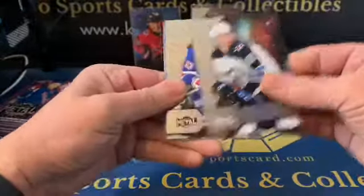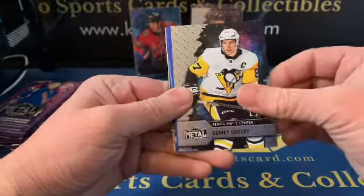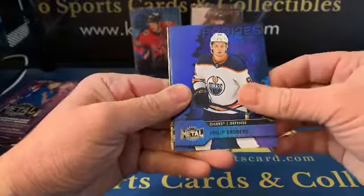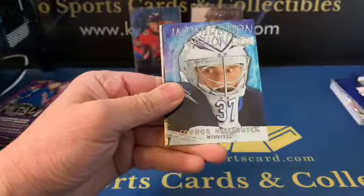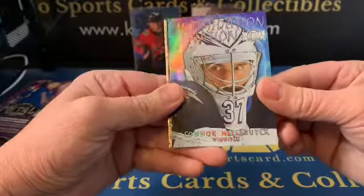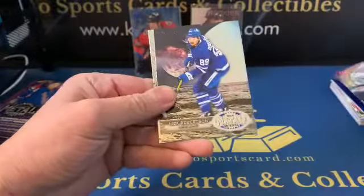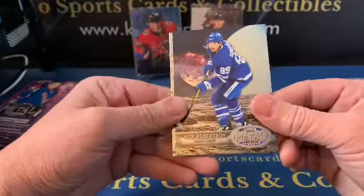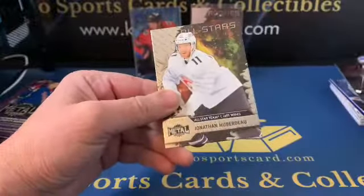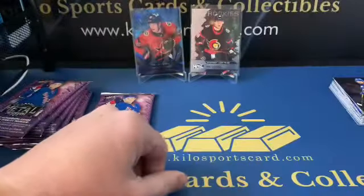Kyle Connor, Mika, Sidney Crosby — seems like the same pack we got earlier. A blue rookie of Philip Broberg, Connor Hellebuyck Intimidation Nation — those are cool, I might want to do the set of those. Nick Robertson retro and Jonathan Huberdeau All-Stars.